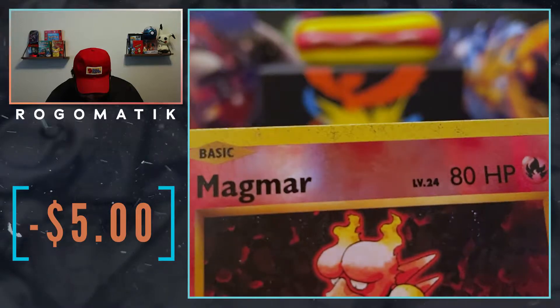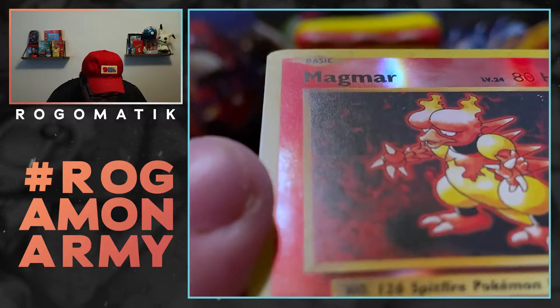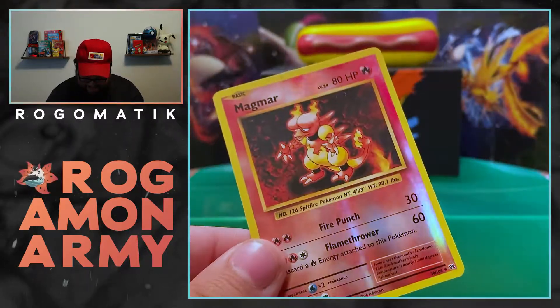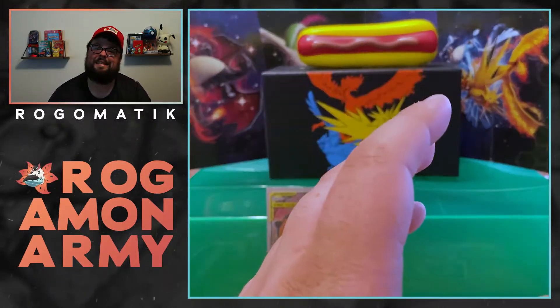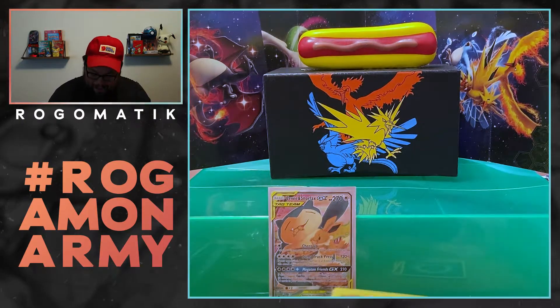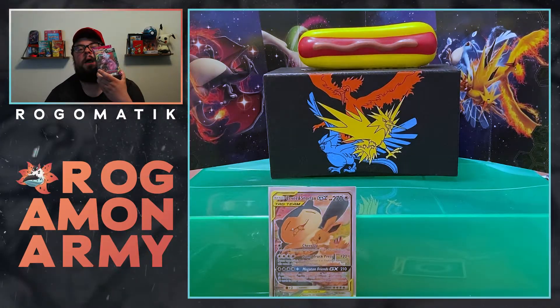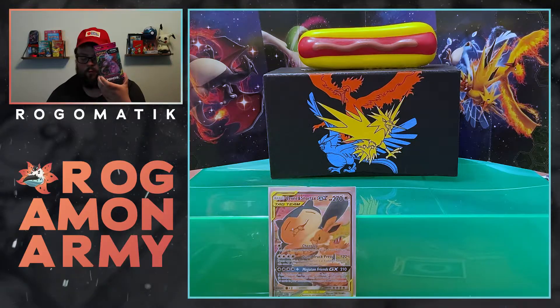Evolutions — the print quality, man. You got to love it, bro. Stained card — that is not how we do it. This is a booty card, I'm not going to lie. And this is a booty 10 — I did not pick the right 10 at all. I apologize for that. But as you saw last video and a few other of my videos, we're hunting for a Mew and Mewtwo full art or rainbow.